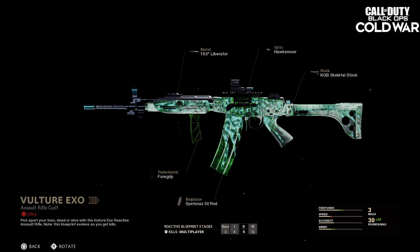I'm still not sure on the Zombies stages — maybe it's like rounds, I'm not 100% sure on that one, maybe you guys know more about it. But we also have another camo on here, and this one shows the reactive blueprint stages on multiplayer — it's more of a gold camo which is shining with a bit of green. I don't know if that's the final stage of the reactive camo, so that's all we've seen at the moment.